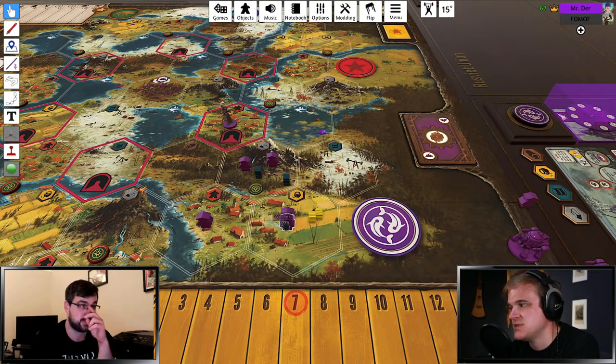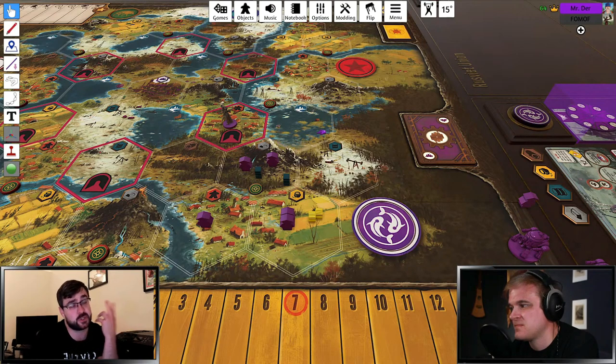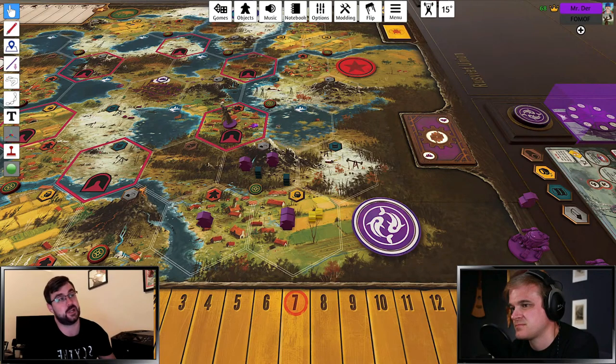One of my favorite ways to get the worker star with Tagawa is getting the produce upgrade and leaving a lone worker right here. It's also good to get your worker star earlier as Tagawa because it gives you more turns to spread them out, since it takes longer. You're typically going to be teleporting to where you have a trap and then moving from there.